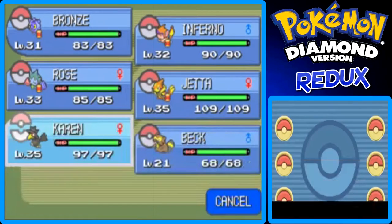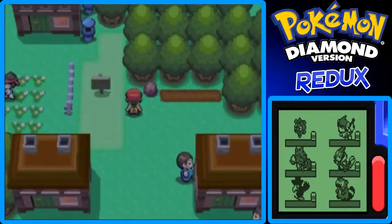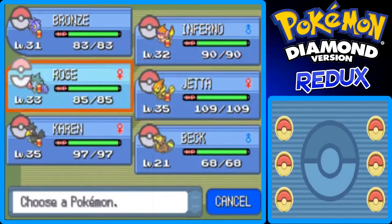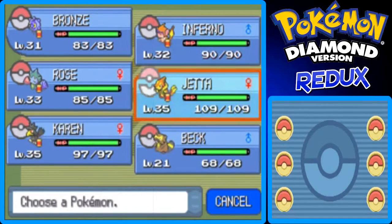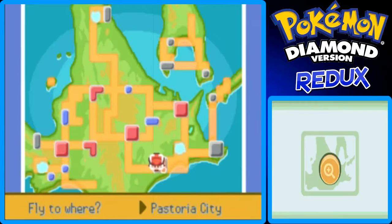Let's give Karen the Quick Claw, just so everyone has a held item — except for B-Barrel and Beck, they don't have one. I'm going to cut to another spot where we can use Surf, so there will be a lot of cutting away. I'll see you guys in the next spot.